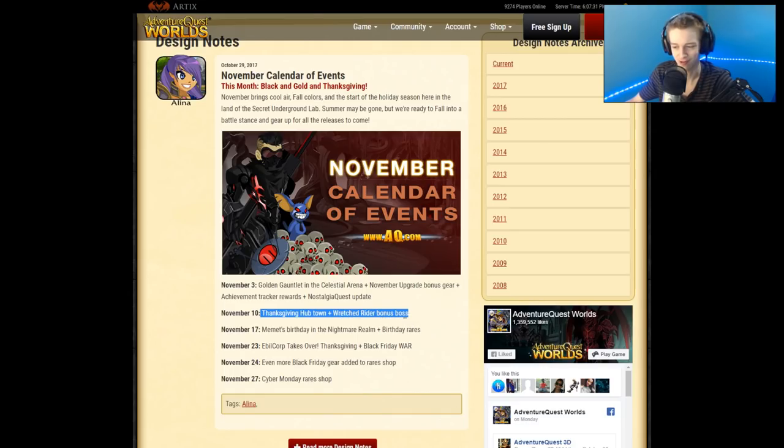There's a Thanksgiving hub and a wretched rider bonus boss — I don't know what that is but it sounds kind of cool. Mehmet's birthday is on the 17th with nightmare realm birthday rares, so we're getting some rares for Mehmet's birthday this year. Evil corp takes over Thanksgiving plus Black Friday — war. Hopefully it's actually a war where we have two sides and we can go against each other, like the last one we got with Sephiria and the werewolves.